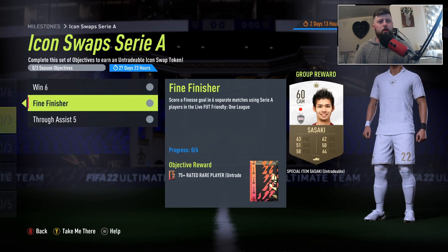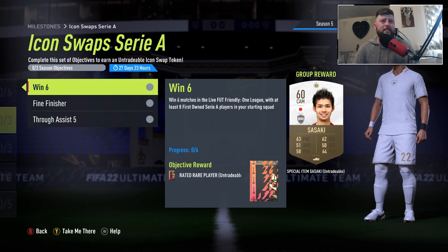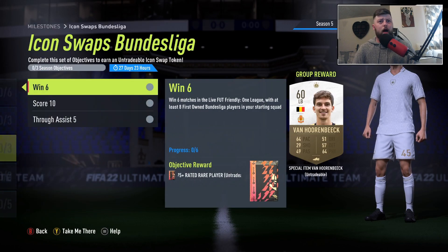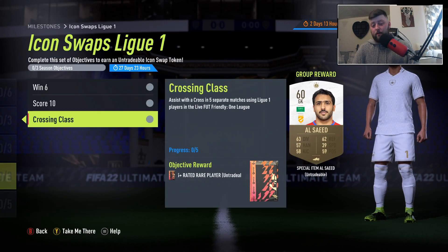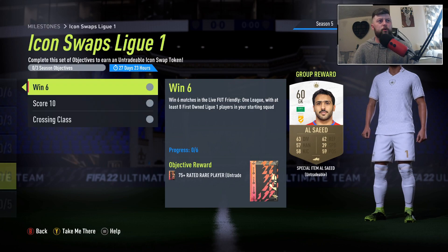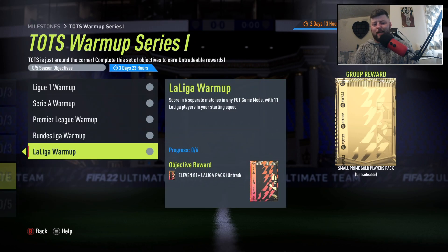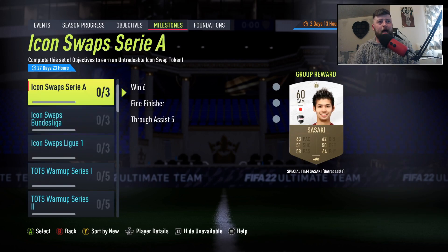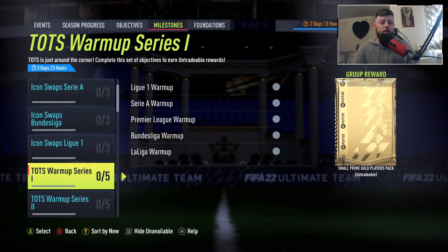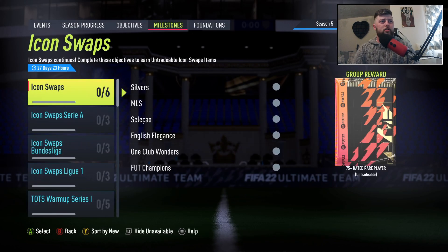In terms of objectives, we've got Serie A with finesse and six wins, and separately assist a through ball - not terrible. Then Bundesliga with score 10 in separate matches and assist through balls, plus crossing, scoring 10, and win six. If you've done any of them already that's unfortunate, but you can knock out Bundesliga, Liga, and Serie A at the same time since they just need to be in one league.